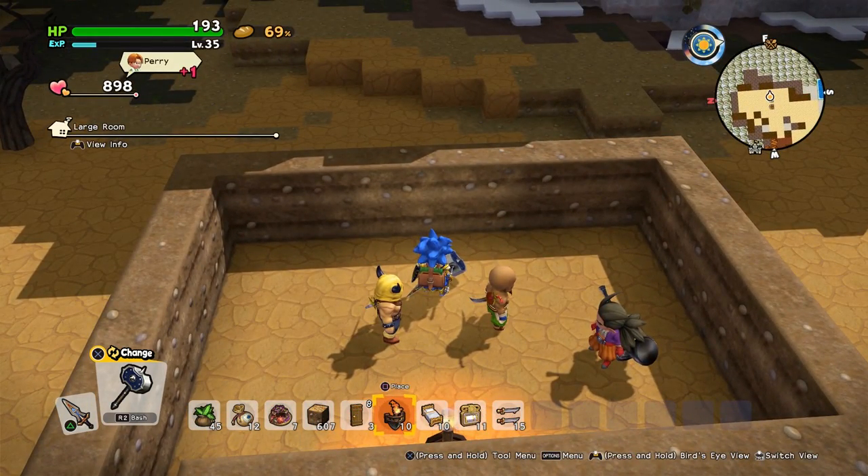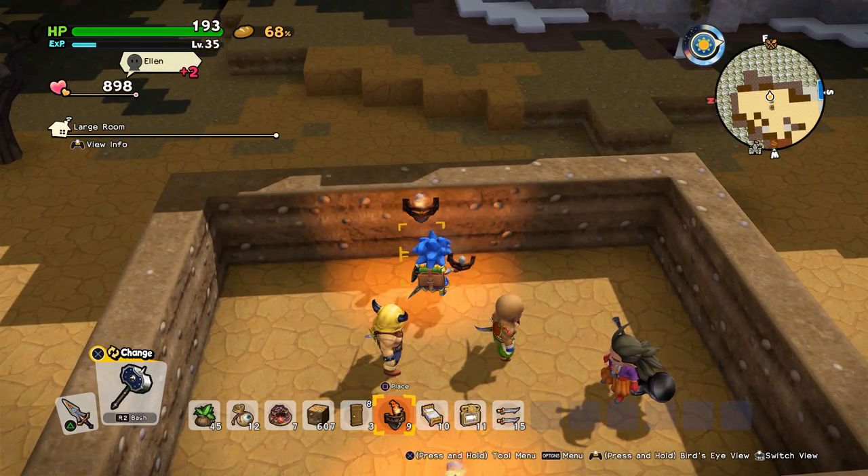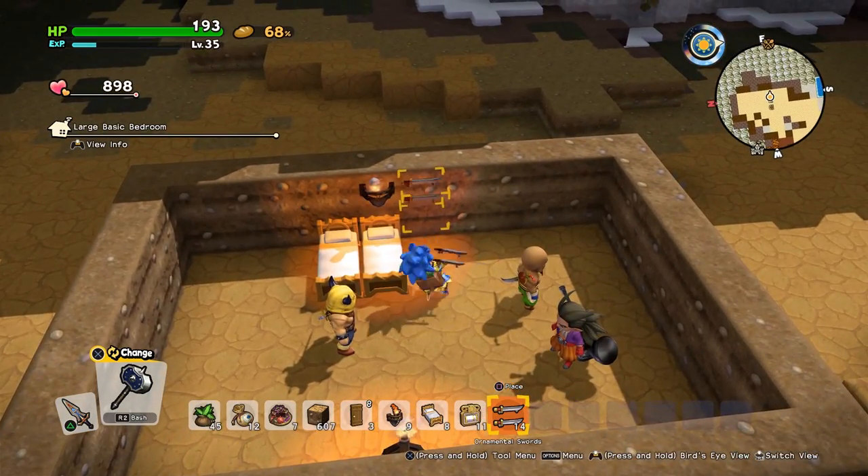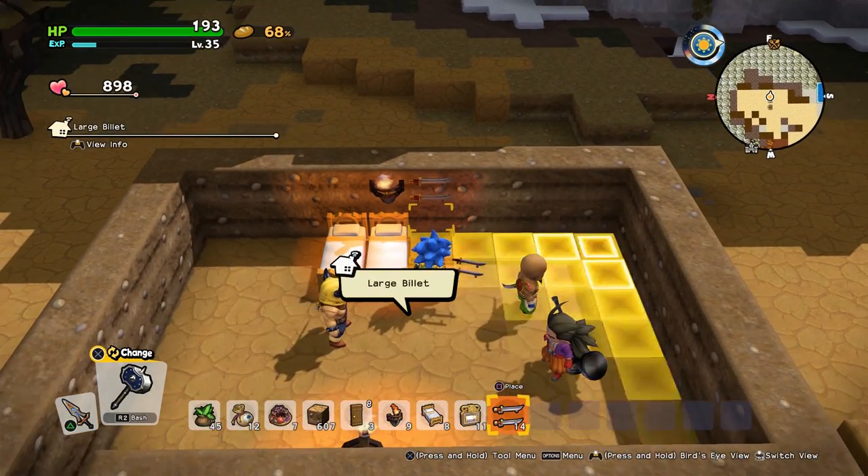The next bedroom we have is the billet. For that you will need any light source, two beds, and a decorative piece of armour or swords. You can see here we've got swords — you need one of those, and that is all you need for the billet.